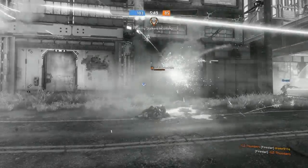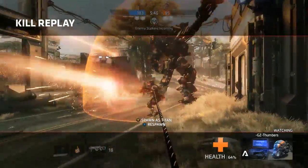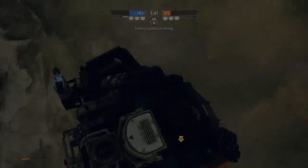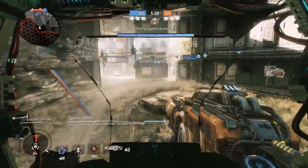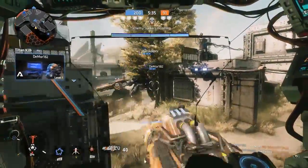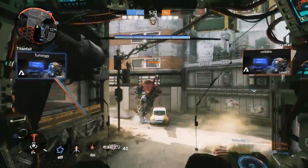Little bastard — he grappled me! You cheeky little shit. Alright, let's spawn the titan. So we've got the standard titan — what used to be called the Atlas is now called the Ion or something along those lines. They've added a few more.